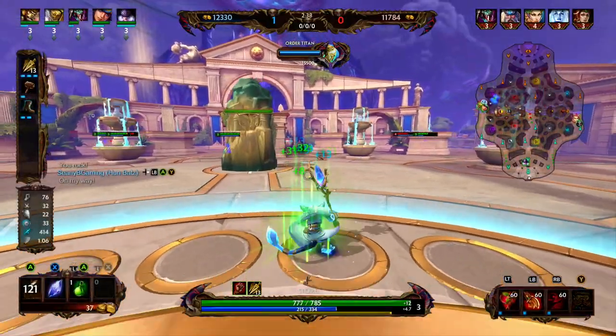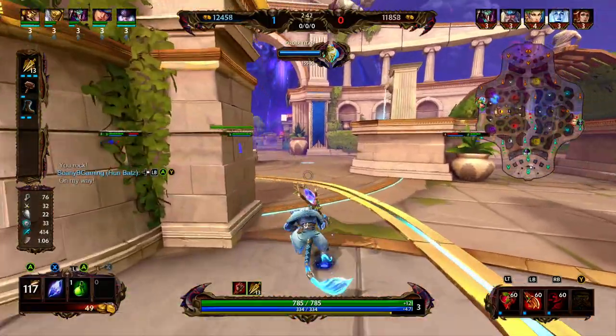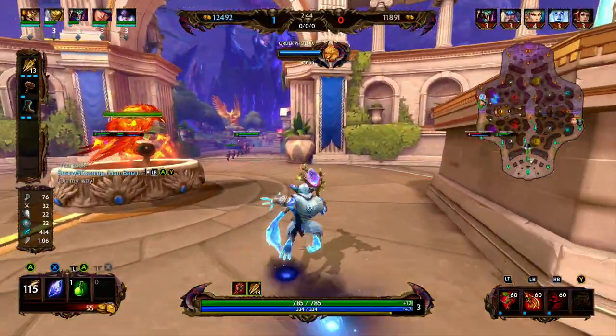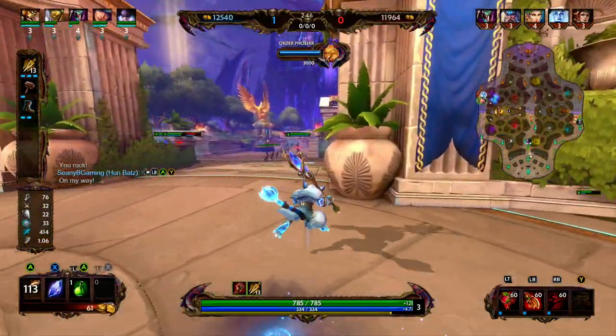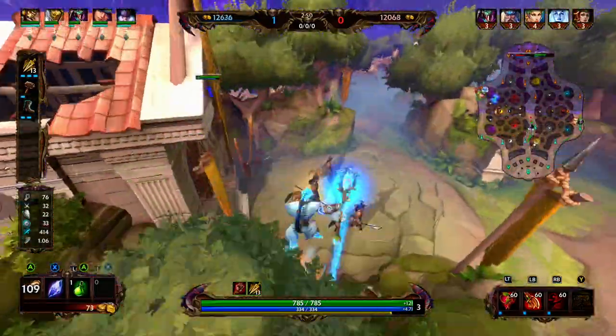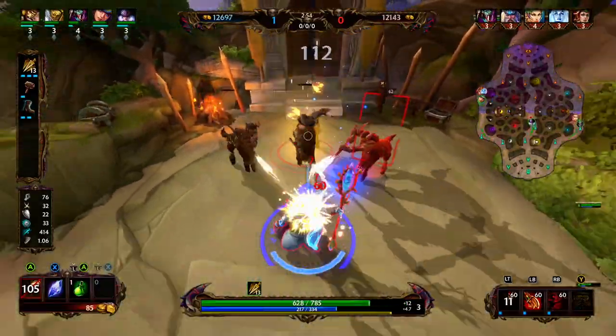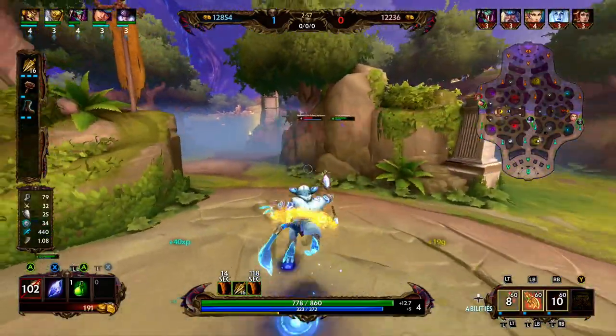Whenever we back, ideally we want to get our tier two boots over tier one boots, because tier one boots do not provide any power. The camps gain health and protections as the game goes on, so we want to keep increasing our power so our clear time stays about the same.